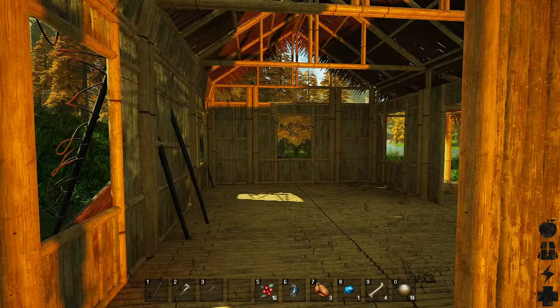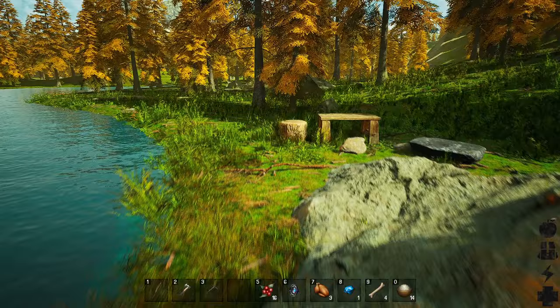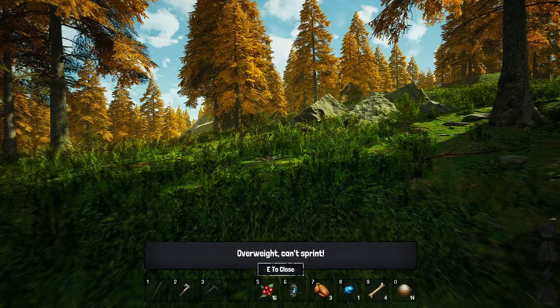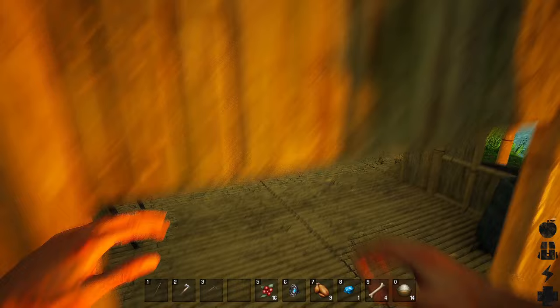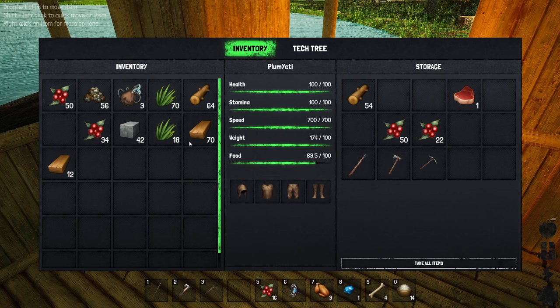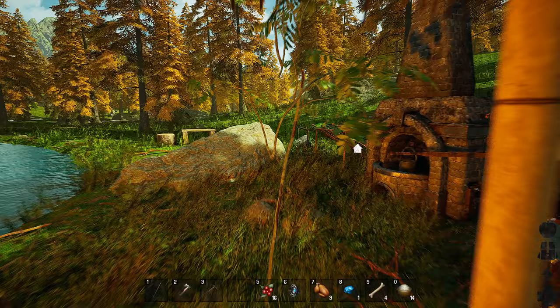I've got a house, I've gotten up to iron — I think I killed my boat. We're going to go run around. Now I'm overweight so I can't sprint. Some of these messages at the bottom, like the overweight one, show up ridiculously — just too much. I've got iron stuff already.